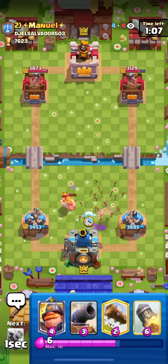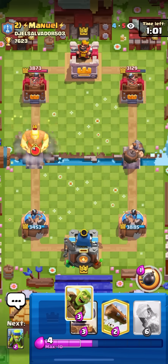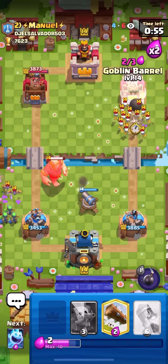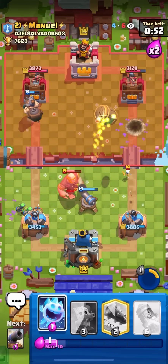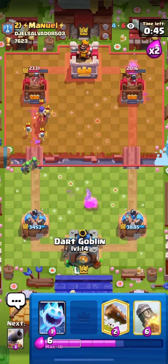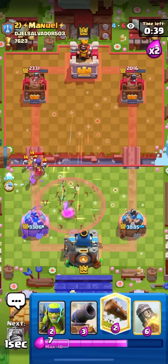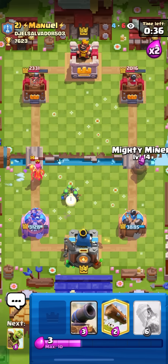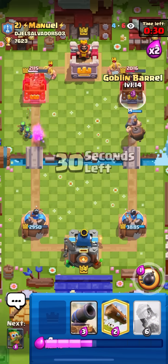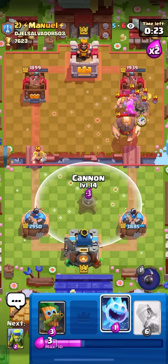That one ebarb is gonna go to the dark goblin so I'm gonna use the ice spirit here and then mighty miner at the bridge. Going cannon now, spear goblins on the back. He goes for skeleton army so I'm gonna pop the ability and then go for a goblin barrel right away because he has to respond to the left lane but doesn't have any elixir. Nice - gonna go for dark goblin, ice spirit, spear goblins, mighty miner, goblin barrel and pre-log.